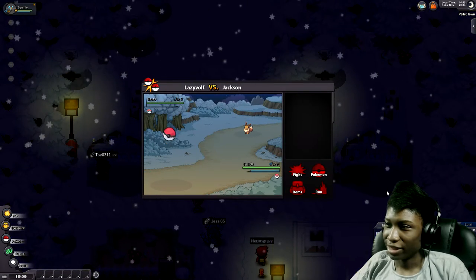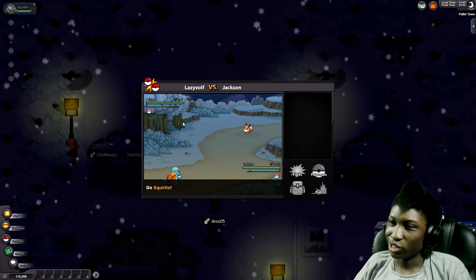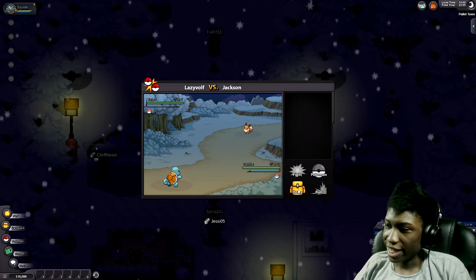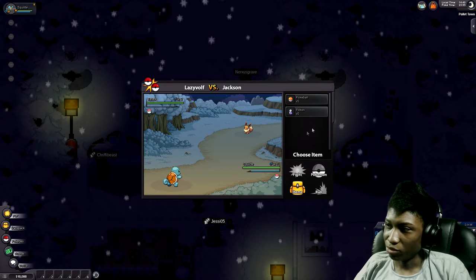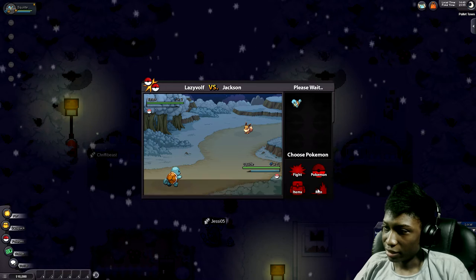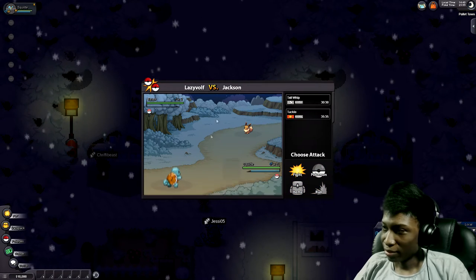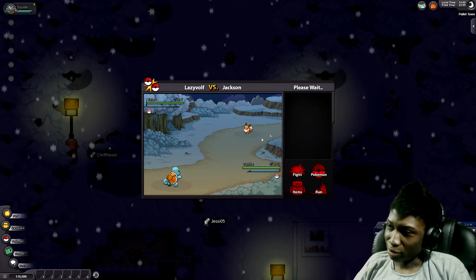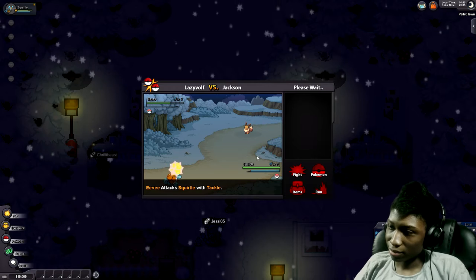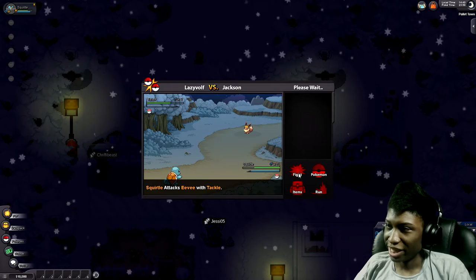Now I have to battle Jackson — bring it! This is the battle system you're all pretty familiar with. Here's your Attack, Items, Pokemon, and you can Run. You cannot run from a trainer battle. You can hold four moves, and there's still quite a bit of strategy to the game.